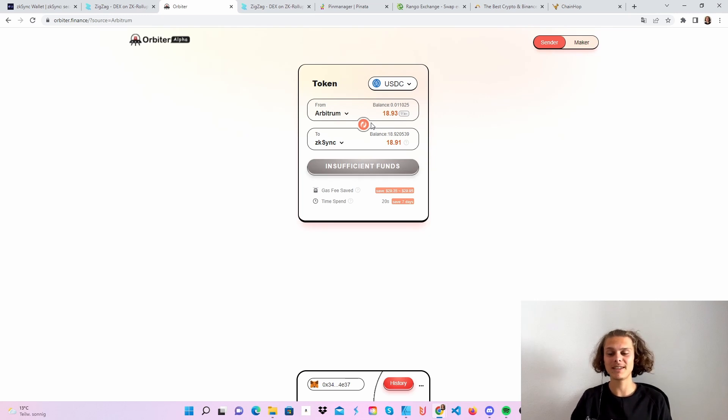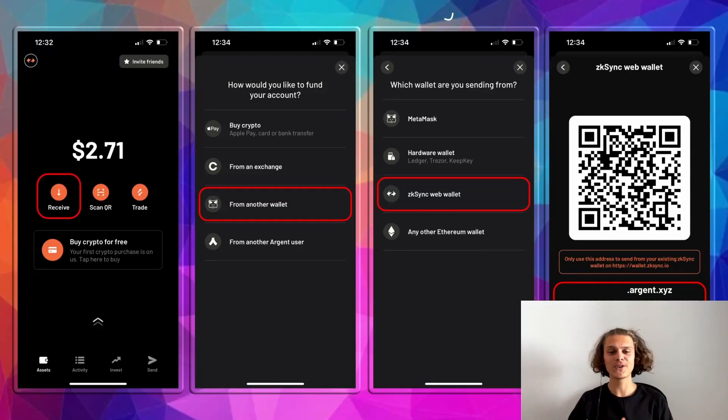With all that being said, we have now used the Orbiter Bridge twice — we've sent funds from ZK Sync to Arbitrum and now back from Arbitrum to ZK Sync. This is step 2. The third thing we are going to do now is set up our Argent X wallet and do everything there first, and then we are going to connect it to ZigZag and do all the rest. Head over to the App Store or Play Store and get yourself the Argent X wallet if you haven't yet.